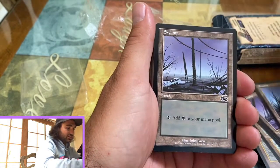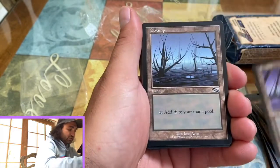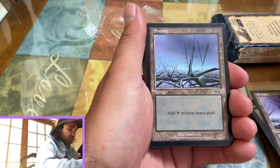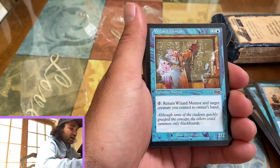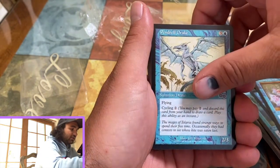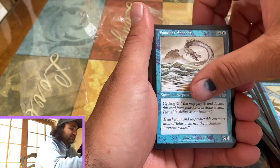Swamp, swamp, swamp - looks like the swamp from Never Ending Story when the horse is stuck in the mud. That kid's name, Atreyu - great movie, if you guys have never seen Never Ending Story you should definitely watch it. Very trippy stuff. Sandbar Merfolk, Stern Proctor, Wizard Mentor, Pendril Drake, Sandbar Serpent.